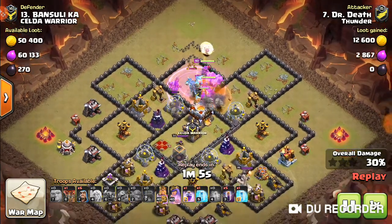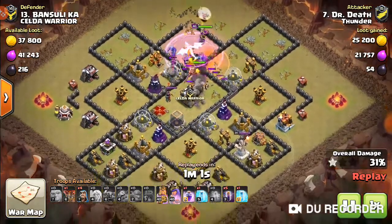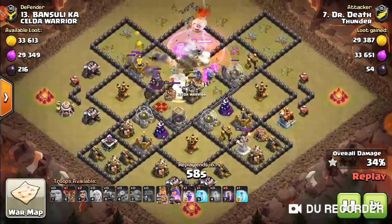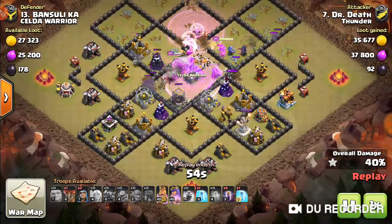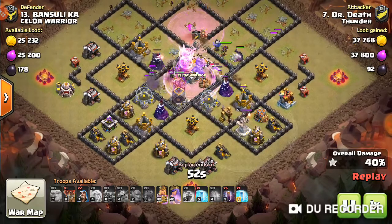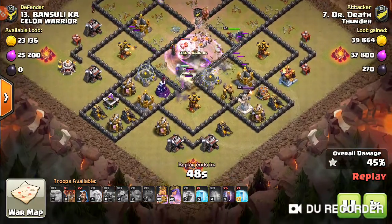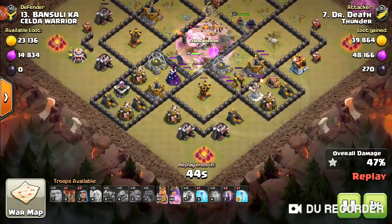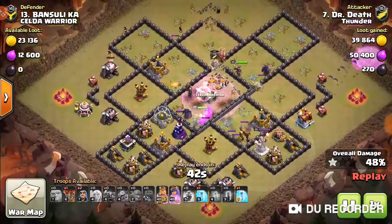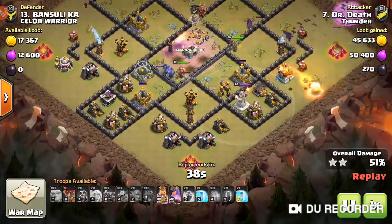Rage is down. The Electro Dragon will be down. There's two more Wizard Towers going down — big Bombs just wow. And the Bats go in over there. All Wizard Towers are down.